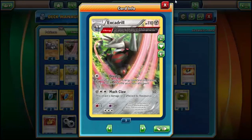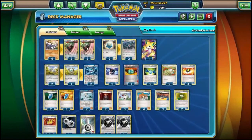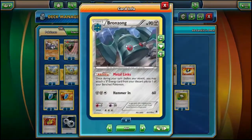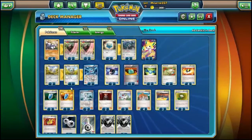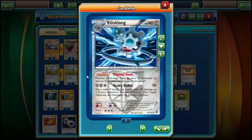Basically you set up your Excadrills, your Bronzongs, and your Klinklangs. The main thing that makes this deck good is Klinklang, because when you're doing Excadrill 1v1 versus non-EX Pokemon, Excadrill can win 95% of the time. That 5% is Flareon — and that's a big 5% because it's definitely played a lot and can definitely body this deck hard. But besides Flareon, there isn't really anything that can stop it.